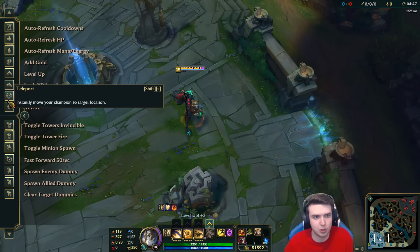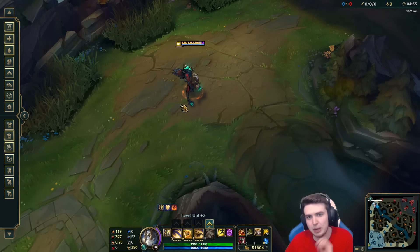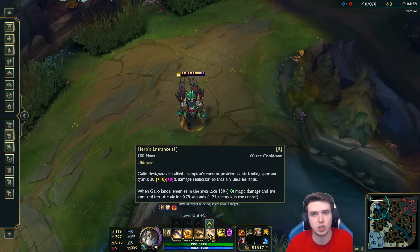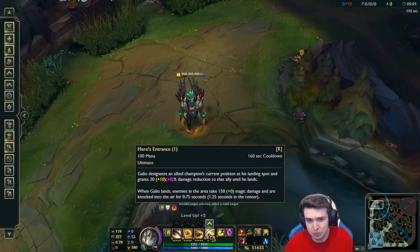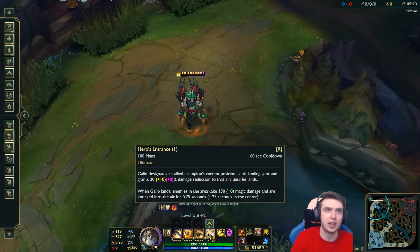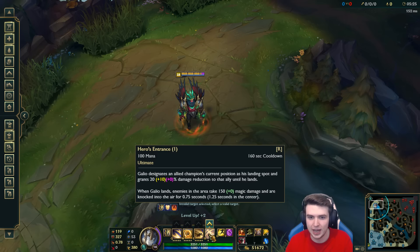One thing that does go over a wall is your ultimate — though it's a bit different because it only works on your allies. I'm going to teleport to top lane to show you what it looks like. Looking at the minimap right now — this is the range of your ultimate at rank 1, and it's actually pretty big. One thing it does is it grants 20% base plus scaling from your armor and magic resist — so about 30% right now — damage reduction to that ally that you click on. It's kind of like a channel except you fly in. You give the ally damage reduction, and when you land everybody takes damage and gets knocked into the air for 0.75 seconds.